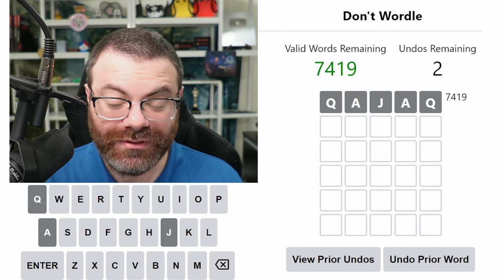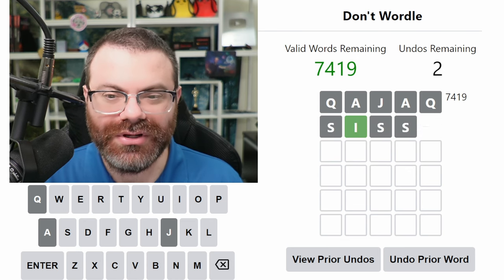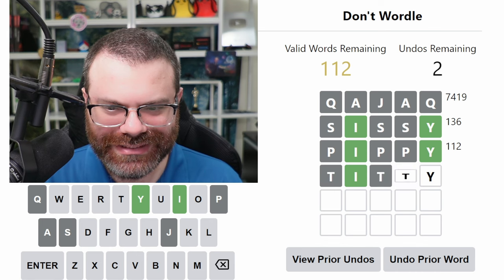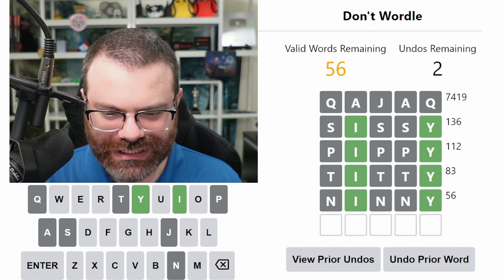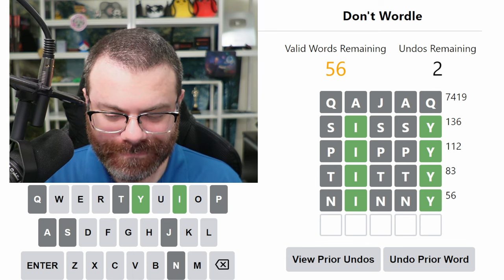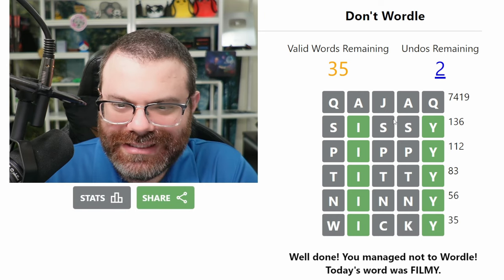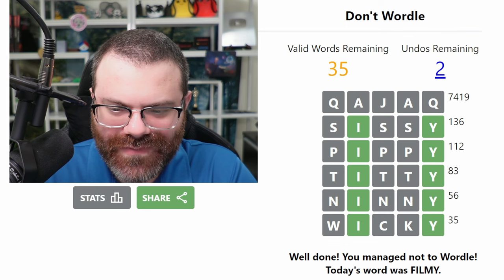Oh, 'fluff' would have been bad too. We can make use of the Y at the end though. 'Sissy.' Oh no, I locked in the I. Maybe we can still do this. Don't use the L. 'Pippi.' Is 'giggy' a word? No. 'Ninny,' maybe. Down to 56 words. So we just don't do filmy. We can do an I-L-Y word now — we could do 'filly' to be fun. What's like a fun end here? I-C-K-Y. Like 'wicky' or something — oh, that is a word! It's easy if you can undo the stuff that trapped you.